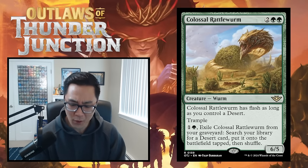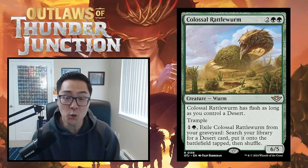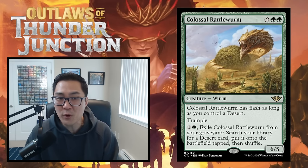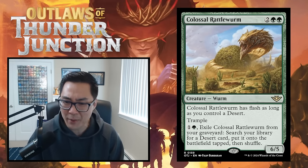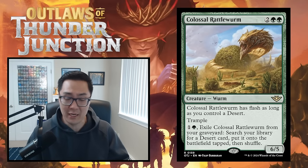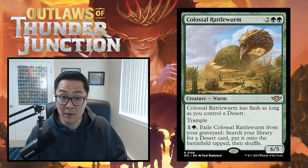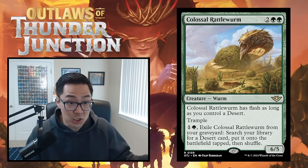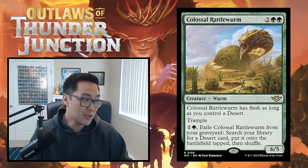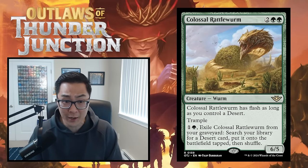Next, Colossal Rattleworm — two green green for a 6/5 worm. It has flash as long as you control a desert, plus 6/5 trample for one and a green. Exile it from your graveyard to search your library for a desert and put it onto the battlefield tapped. A 4-mana 6/5 trample is just obscene in terms of stats. If you ever get a single desert in play and ambush something, you're eating it, then you have a 6/5 chunking them. If they kill it, you still get a land. This thing is an absolute house — I'm giving Colossal Rattleworm an A. That's two A-level green rares already.